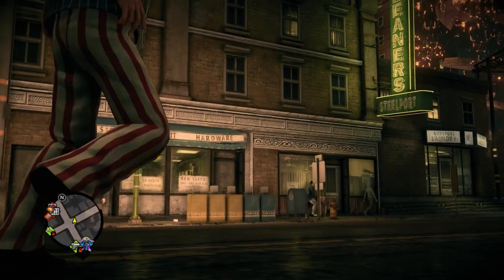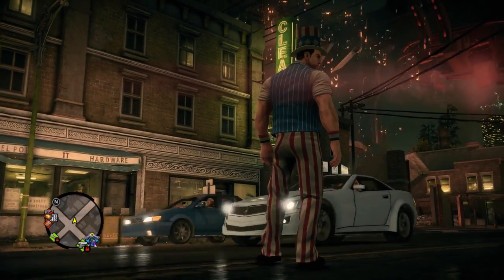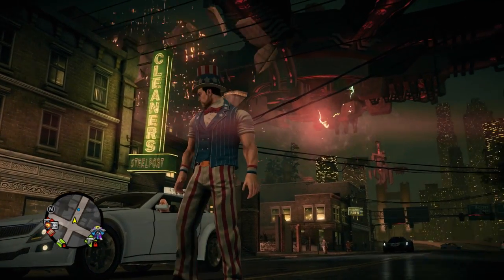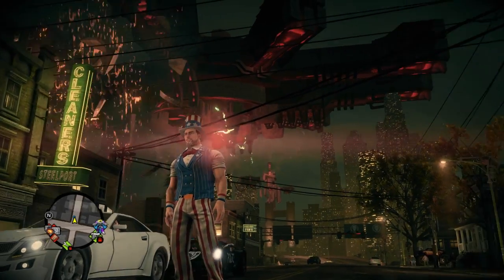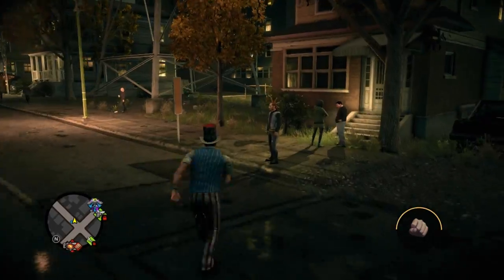Our first big addition to Saints Row 4 is the fact that the leader of the Saints is now the President of the United States of America. He has continued his climb to the top and has now become the leader of the free world. You're seeing him in a virtual Steel Port — we'll touch upon that a little bit later. But next we're going to see the president greet some of his people.